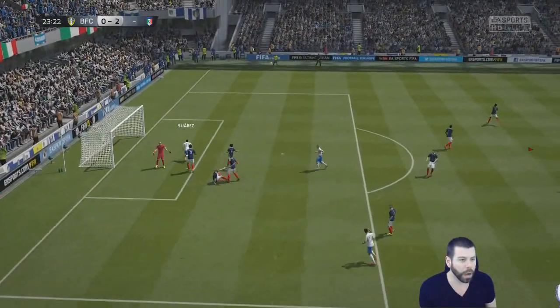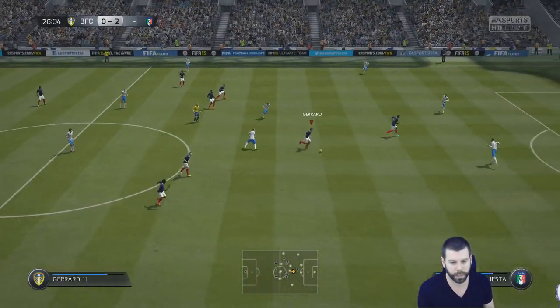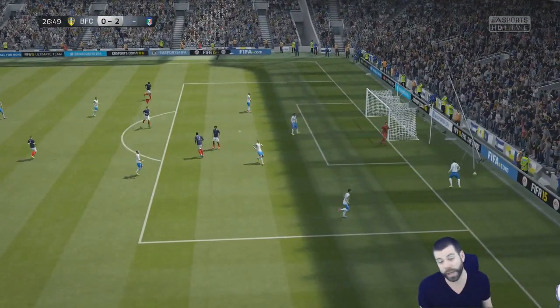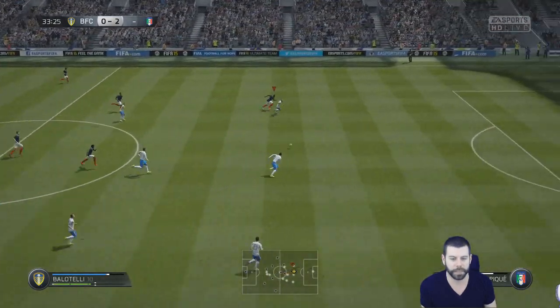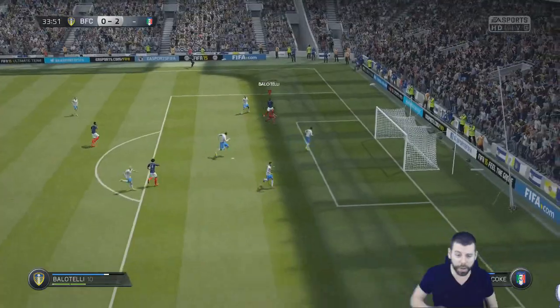There we go — Stevie G to Ballo. Put it away! Why would we do that? Come on, Willian. You know what, I could have lobbed it to Balotelli, but instead we'll try and play like normal human beings. Boom! What in the actual shit was his keeper doing there?